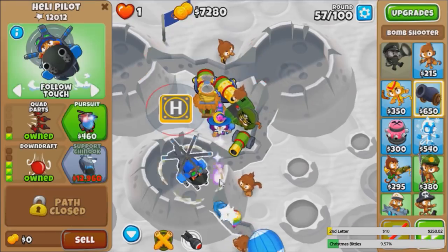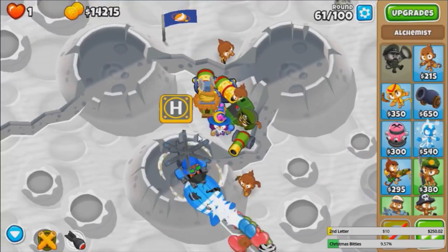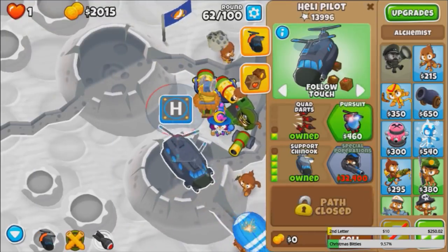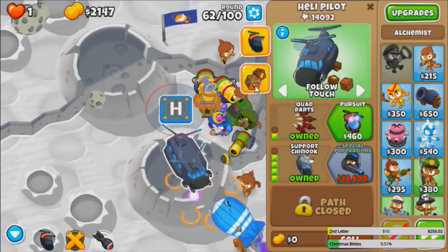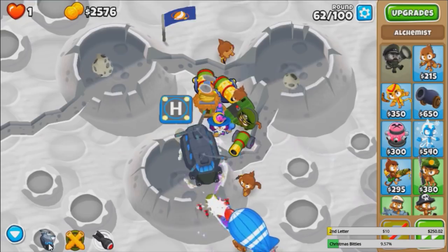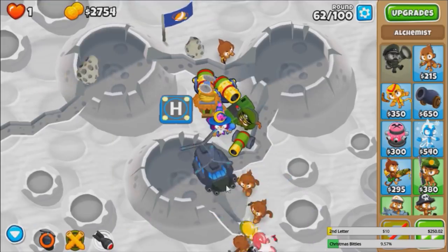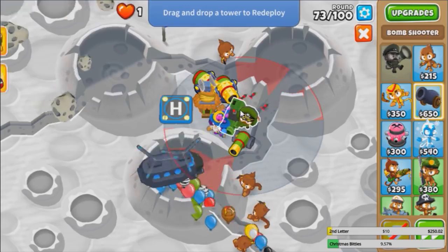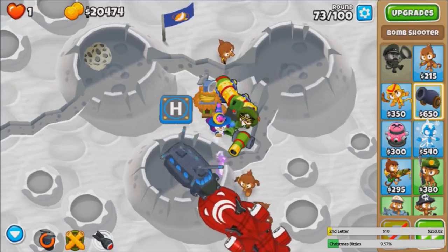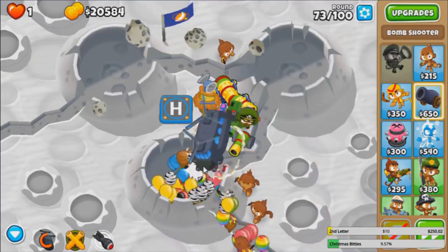I did not manage my placements correctly. We need to make space for more villages, more bombs, everything. We need two villages — that's why I need to get the Chinook right now. Support Chinook — so we don't even have the ability activated; it's not activatable in Chimps. But I want the ability to move towers. I need to move this Dark Monkey out of the way to make room for another Bomb Tower. We're going to slowly revamp our defense, and we're actually over halfway to the Marine. Surprisingly, holding up pretty well.